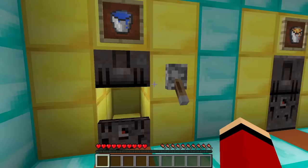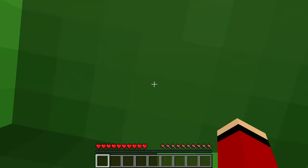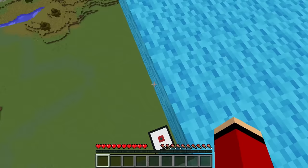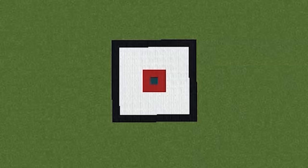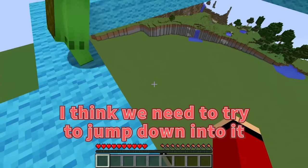Alright! Ready? Open! Oh! It transported us! Where are we? I don't know! Oh, look! There's a target down there! Do we have to throw something? Not quite! The center of the target looks like a hole! I think we need to try and jump down into it! That doesn't sound easy, but I'll try! It's a tough shot!